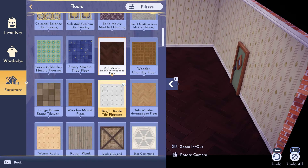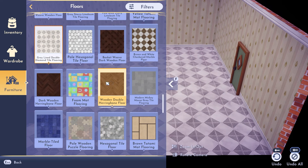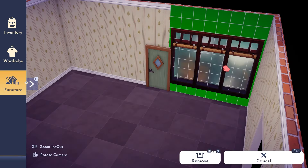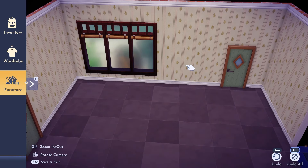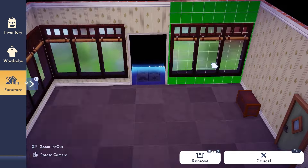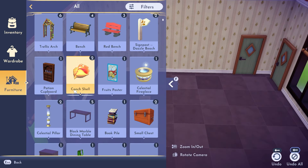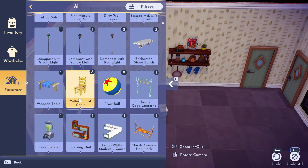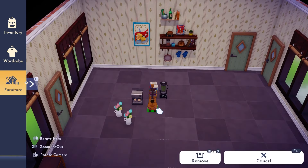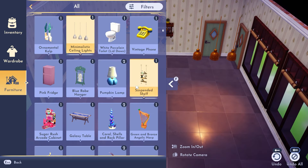Inside the bakery I did want to decorate all four rooms and tie them all together but make them something slightly different. This first room I wanted to keep as an entranceway theme - the part of the bakery you'd come in just to pick up an order or grab something from the display counter. The main focus here is the counters and having all the cakes and treats on display.